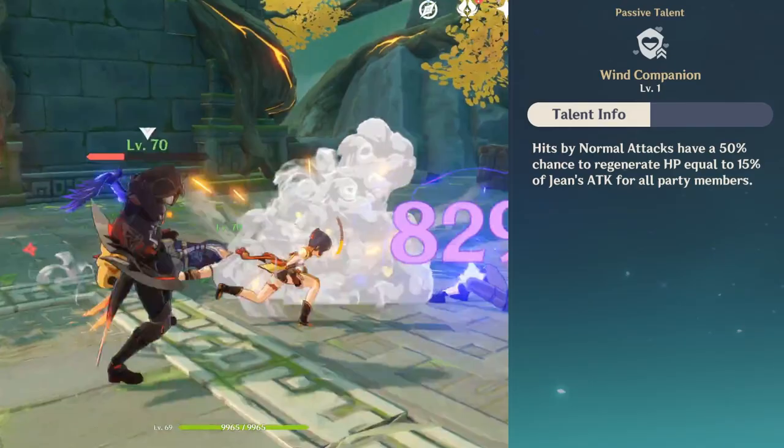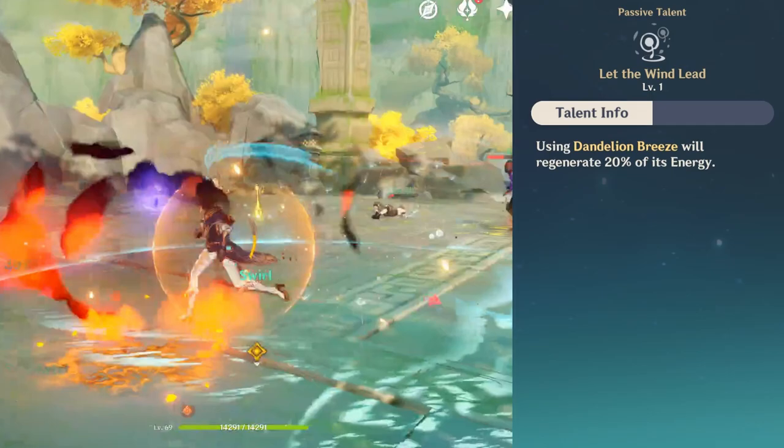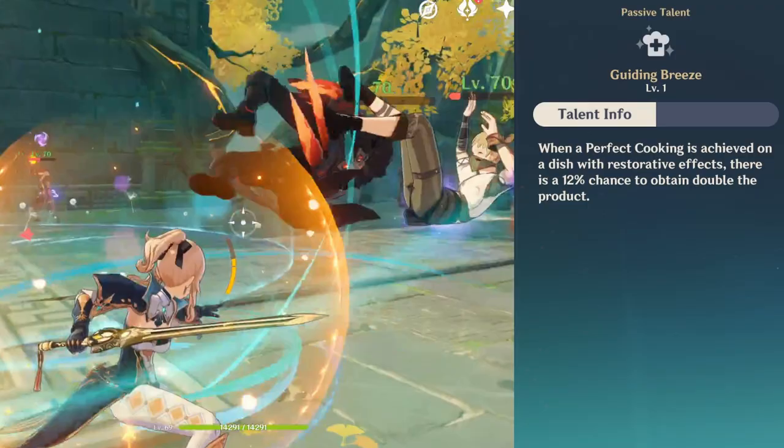Her second passive basically allows for better E-Burst spam ability, which you must have if you want to use Jean the right way. Her World Passive skill is somewhat helpful for cooking, not something I really leverage — 12% is kind of low, so not that great in my opinion.